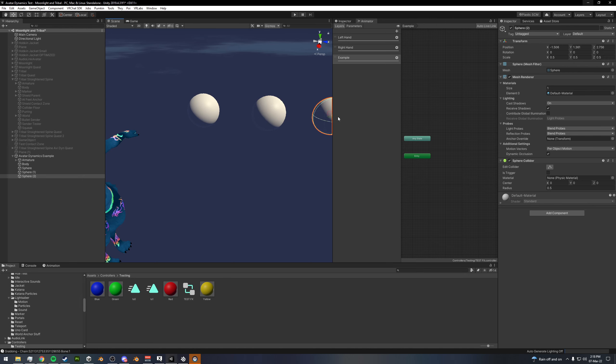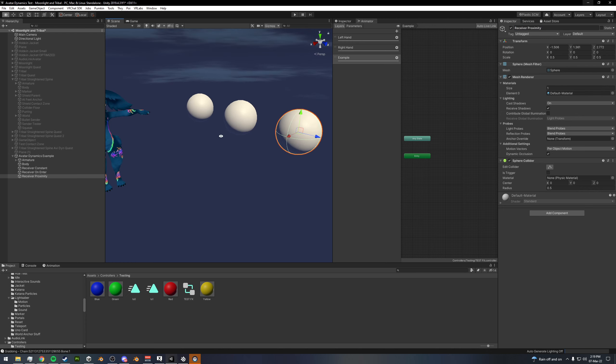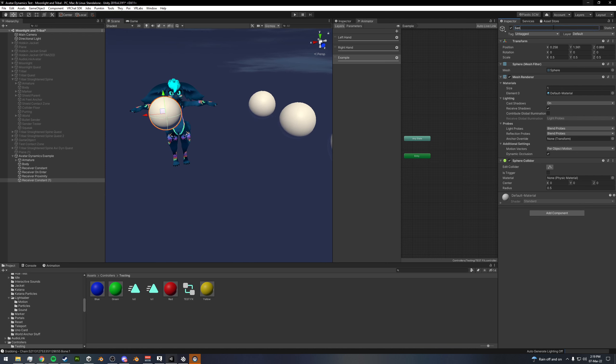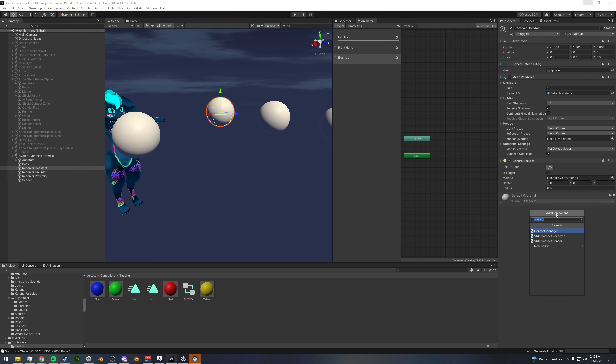I'm going to change the size here just a little bit smaller, and we will duplicate this and make three of them. What we want to do is name them: receiver constant, receiver on enter, and receiver proximity. We're going to make one more sphere and call this one our sender. Now on our receiver constant, we will add component, type in 'contact,' and toss a VRC Contact Receiver onto it.